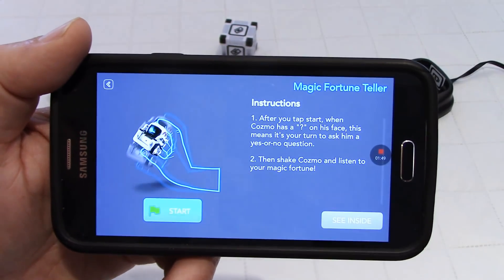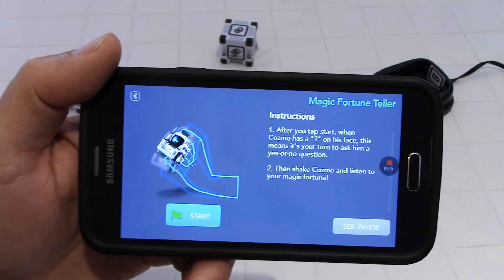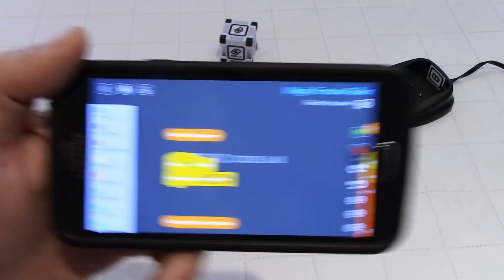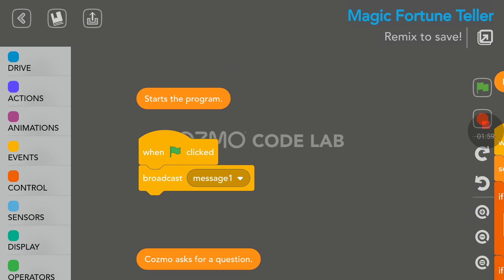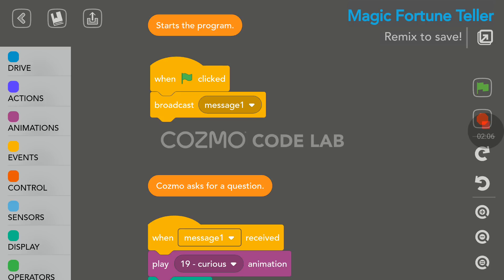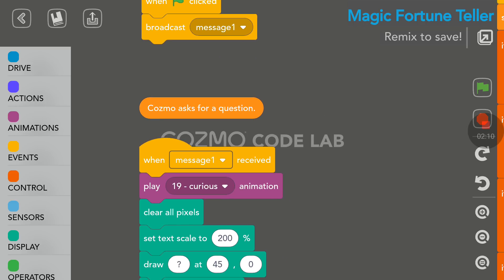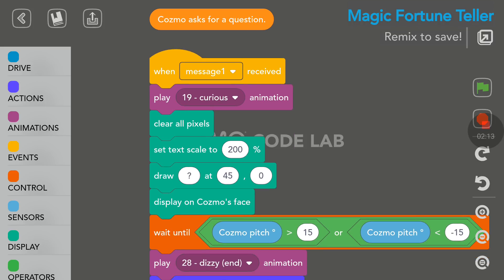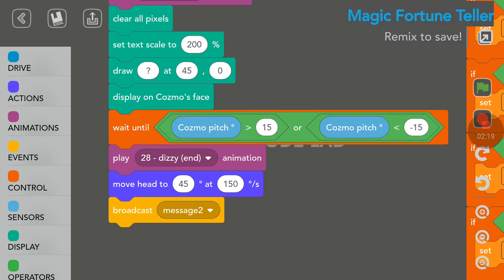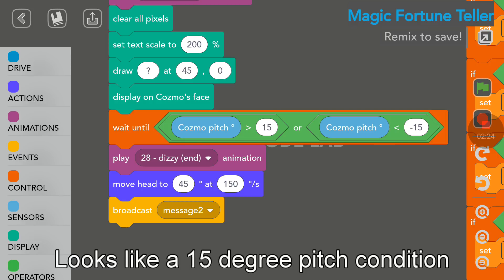So before we start, let's have a look at the inside of the code. I'm going to use my screen recorder. There is here a block of code — 'start of program' as you can see here. So it's going to broadcast message one, and then Cosmo asks for a question. He plays a curious animation, then he's waiting here for a pitch.